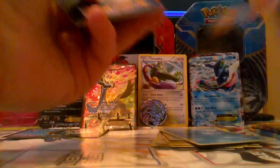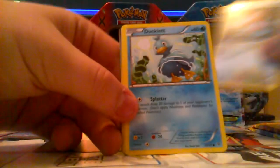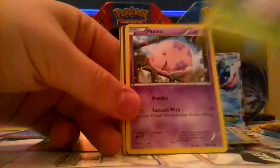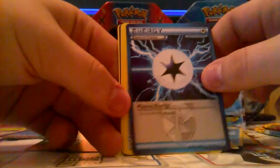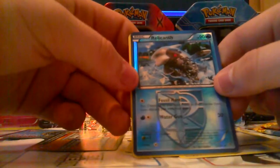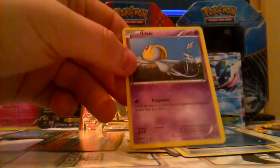Now we have the Plasma Blast pack — let's rip it open. We have Porygon, Ducklett, Snover, Shelmet, Munna, Energy Guard Plasma, Cover Fossil, Energy Revive, and a nice legendary — Cobalion or whatever his name is. Good pack.